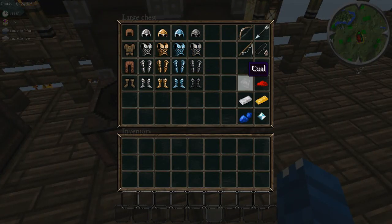Here's the armor, the ores, and the extra tools you might say: the bow and arrow, the fishing rod, and flint and steel.